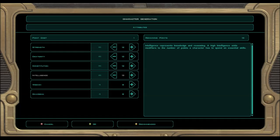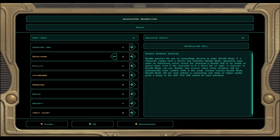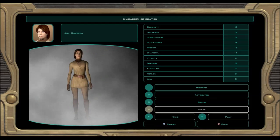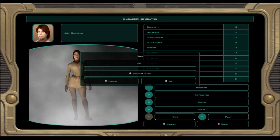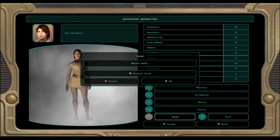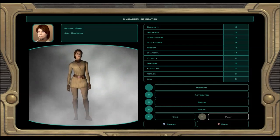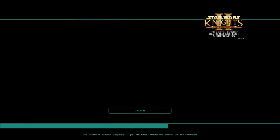I've got the Ultimate Sabers mod from the Nexus, and off of Steam Workshop I've got the Restored Content mod and the canonical Jedi Exile appearance, which is what I'm rocking right now. So we'll basically be playing the actual character. I'm gonna quickly turn down the volume because we're about to go into a pretty loud musical piece — it's mostly text so feel free to read at your own pace.